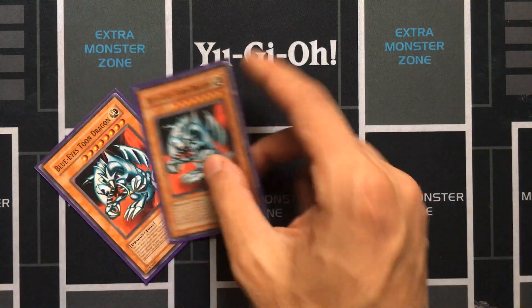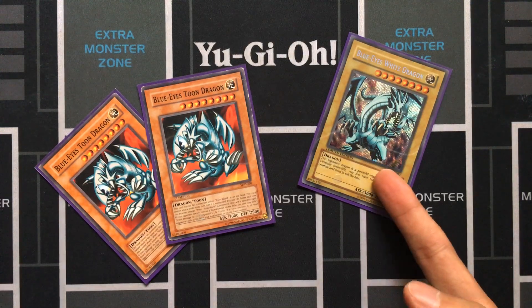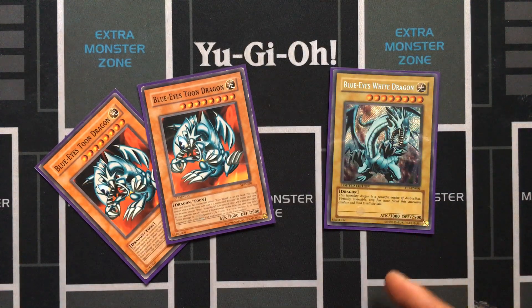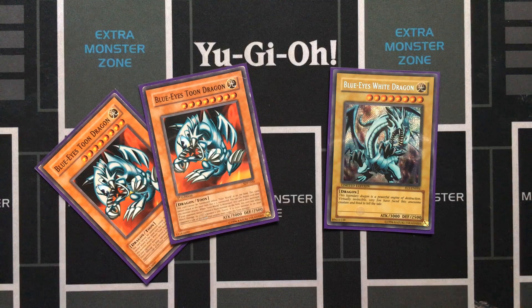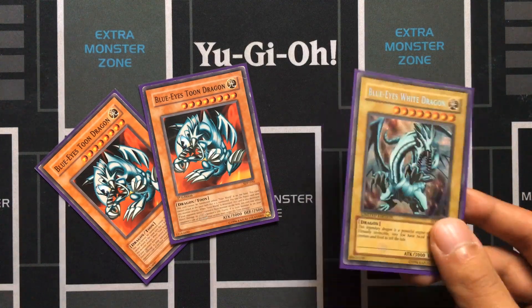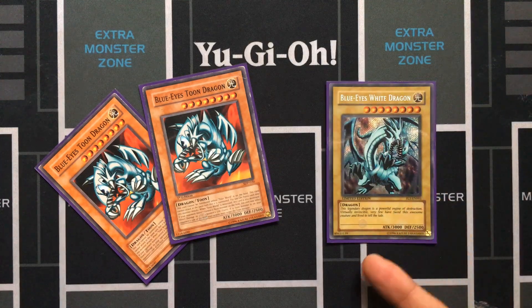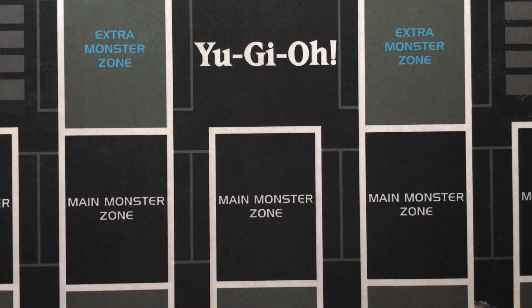Two Blue Eyes Toon Dragon and one Blue Eyes. This third one could be Toon Dragon — I just don't have a third Toon Dragon. In the worst situation where you open two Blue Eyes Toon Dragon and also draw Toon Table of Contents, you can search Toon World. The Blue Eyes is in here for trading — it's that Allure of Darkness / Destiny Draw style two-for-two trade.